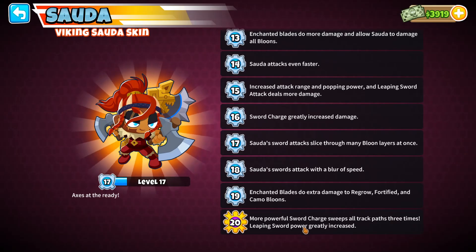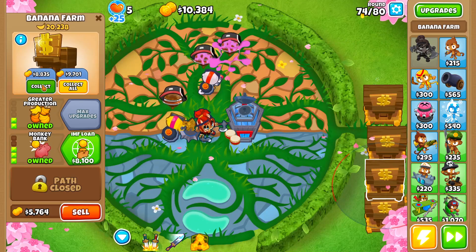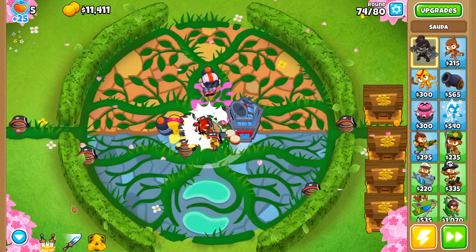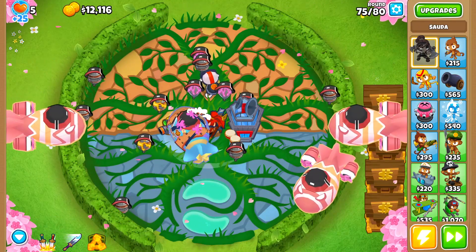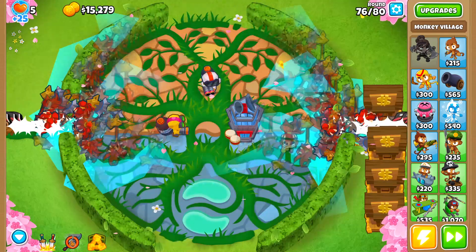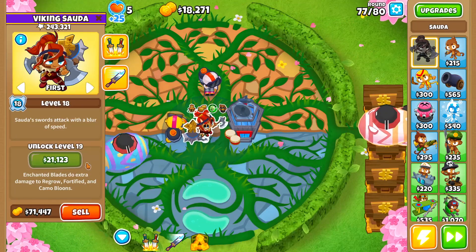Unfortunately, our glue hose cannot see camo - this could turn out to be a very big problem when round 78 comes about with the round of camoed bloons. Although we will have an ability for that. I could go to Homeland Defense which is seriously effective, but I'm hoping we don't need to. We now collect a whole lot of money and can get Sorda not one upgrade but two - Sorda slices through many balloons at once. With 20K we can get the blur, and once this round ends we should be able to get the camo and fortified. I might have to sell something for it.